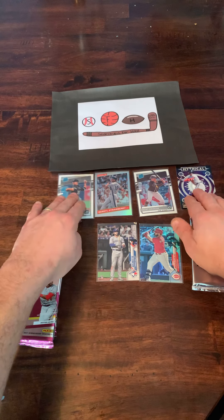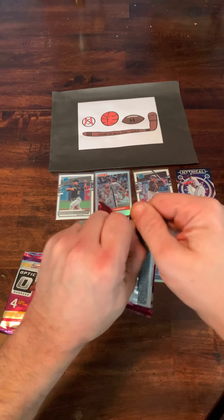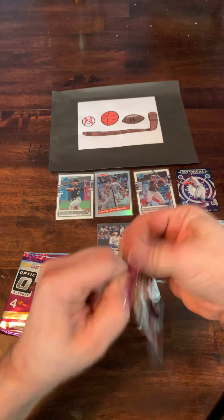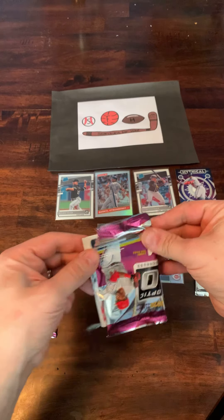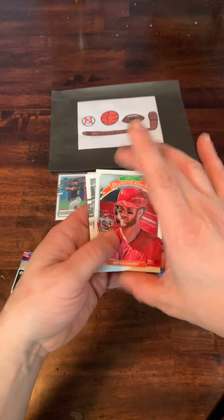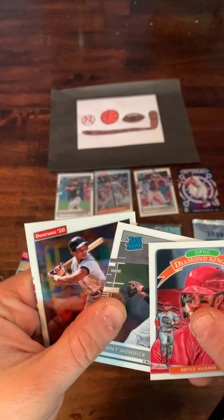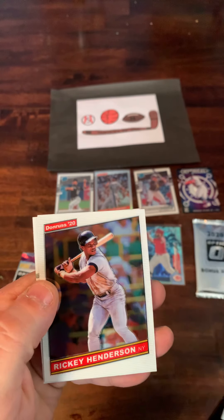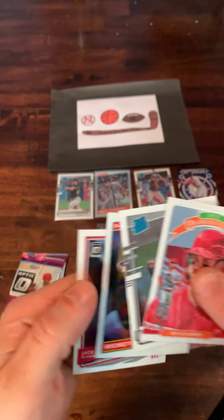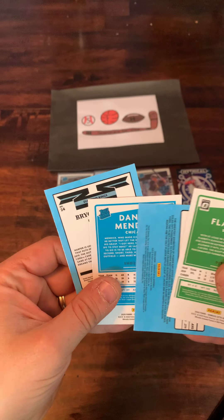Hopefully we'll get some home runs here — would love to get a big time hit from this. Get into this next pack. Leading things off is a Bryce Harper Diamond King card. We have a rated rookie card of Danny Mendick. A Rickey Henderson. And Jack Flaherty. Nothing too exciting in that one.